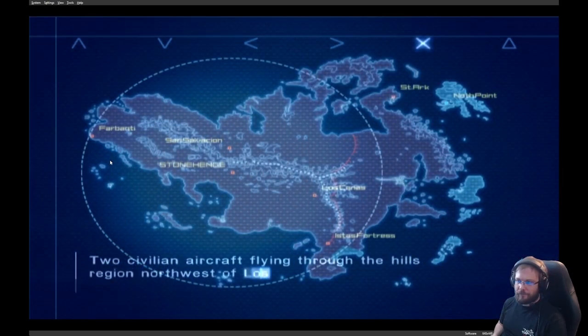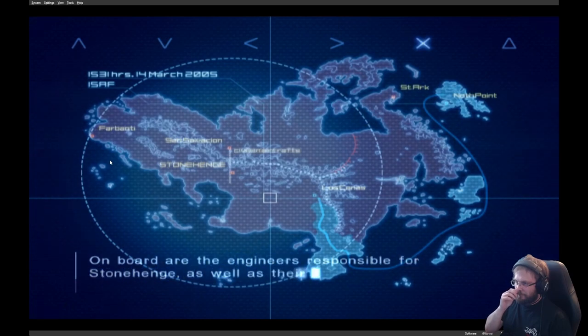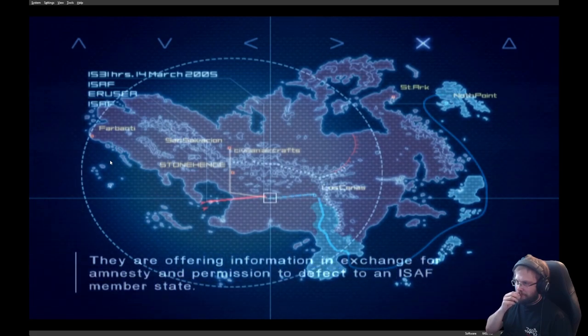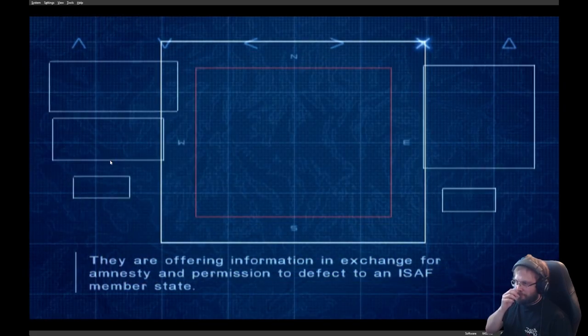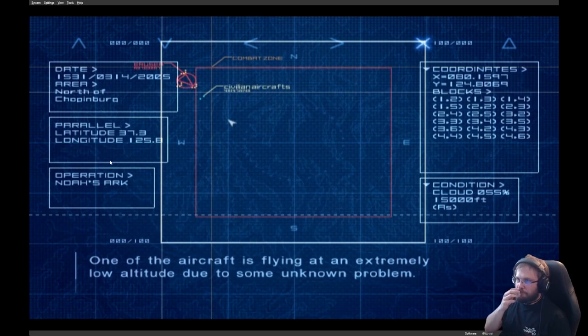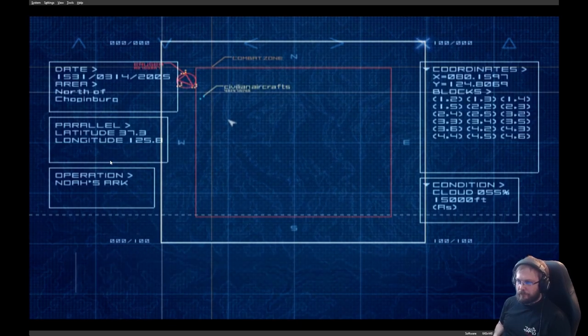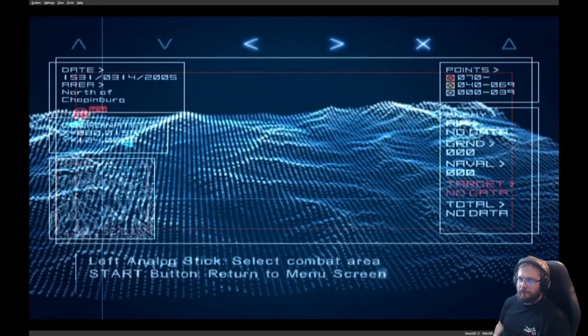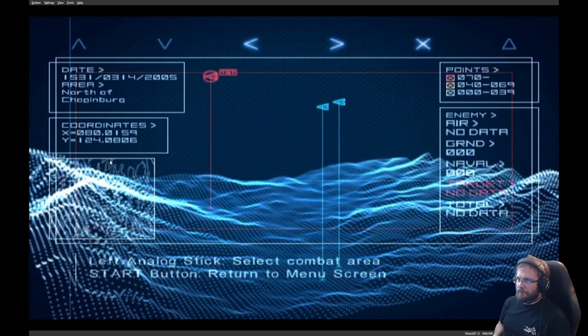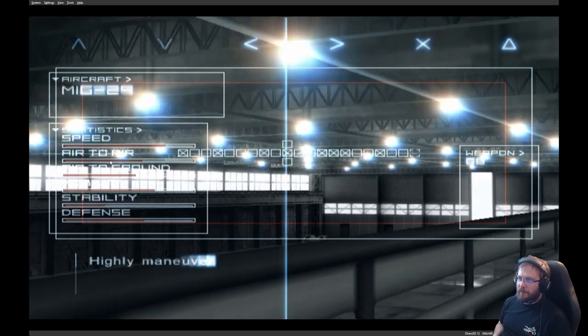Two civilian aircraft flying through the hills region northwest of Los Canes are under threat of attack by Erosian fighters. On board are the engineers responsible for Stonehenge, as well as their families. They are offering information in exchange for amnesty and permission to defect to an ISAF member state. One aircraft is flying at an extremely low altitude due to some unknown problem. Your mission is to protect both aircraft and ensure they exit the combat area safely. This mission unlocked the Rafale.